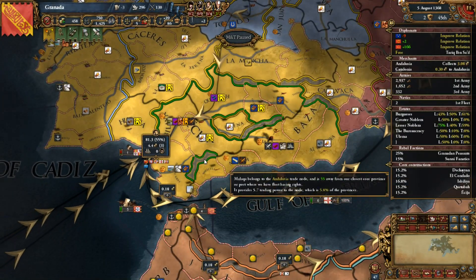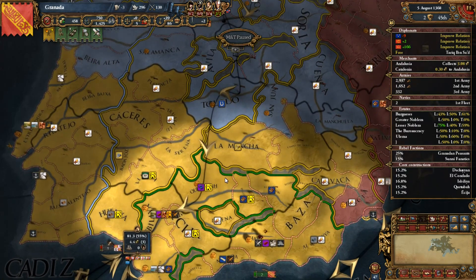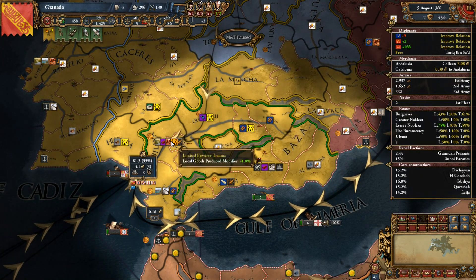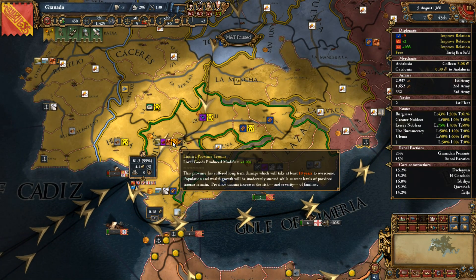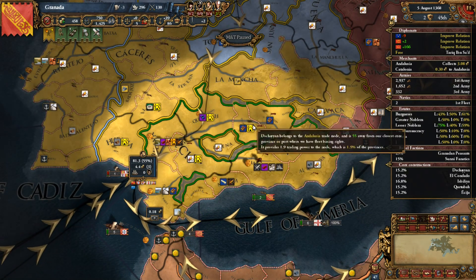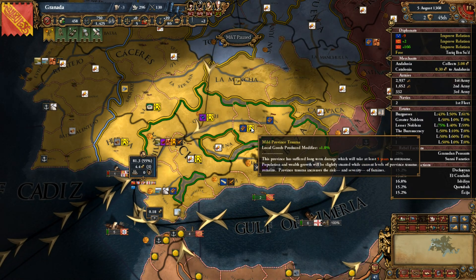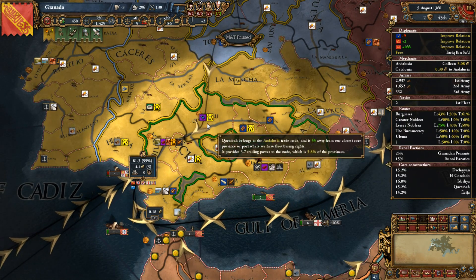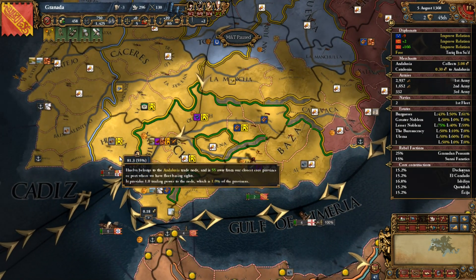Right after the war I want to show you what happens when you fight over a lot of territory. Province trauma was added to the province, and that prevents the province from rebounding population right away - it's going to take 10 years to remove province trauma from this one, and 5 years from another. It really takes a good period of peace and prosperity to bring back a province from being looted and damaged. As long as this province trauma lingers, the more likely a famine is to come in and afflict the entire region, which could be pretty bad.